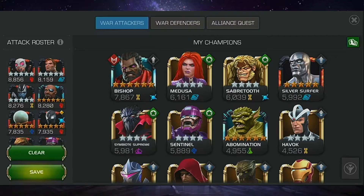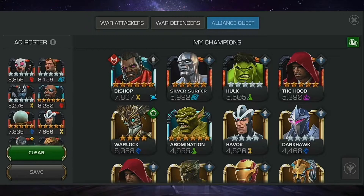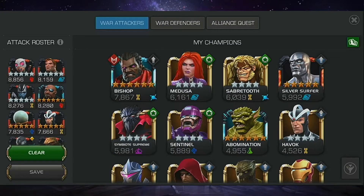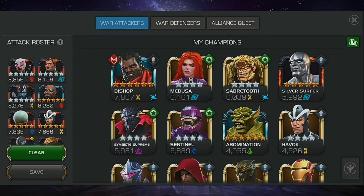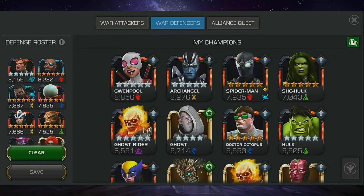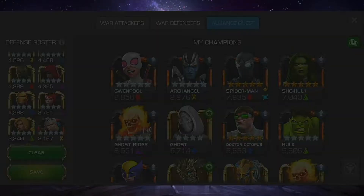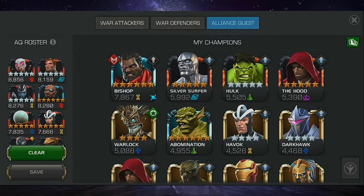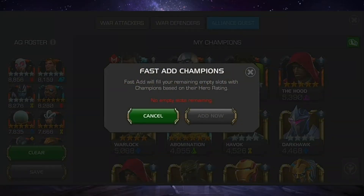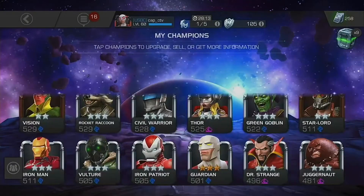My recommendation is: for war defenders, don't just put in the people you always use — put in every champ you might use. Same goes for war attackers and alliance quest. There's also a new fast-add feature to fill remaining empty slots based on your champions, which I didn't know about. That's pretty much it for this update.